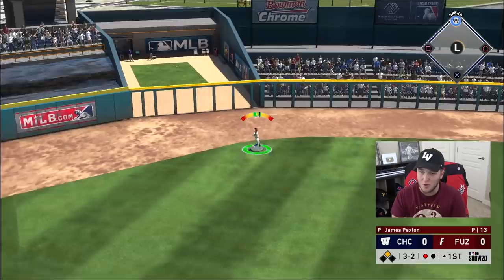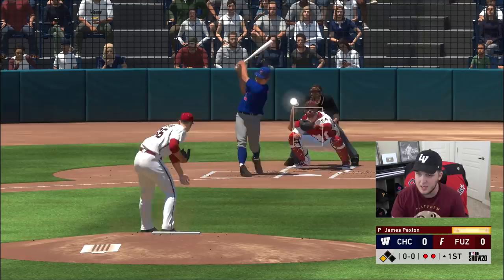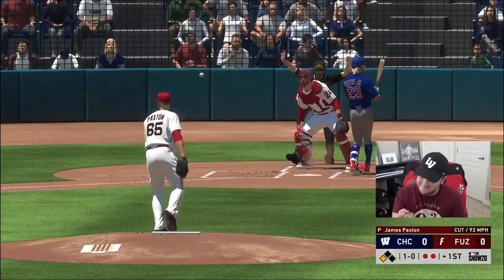Jesse Winker with 26 speed — this is going to be a rough day for my outfielders. I'm hoping that Bellinger catches everything. That's a good pitch. Big time K from Paxton.